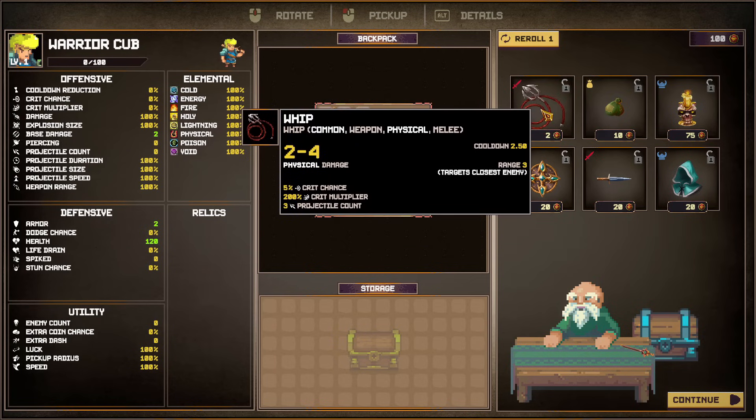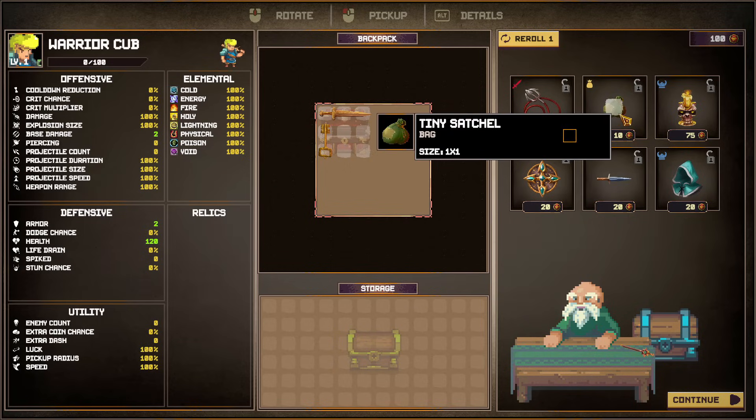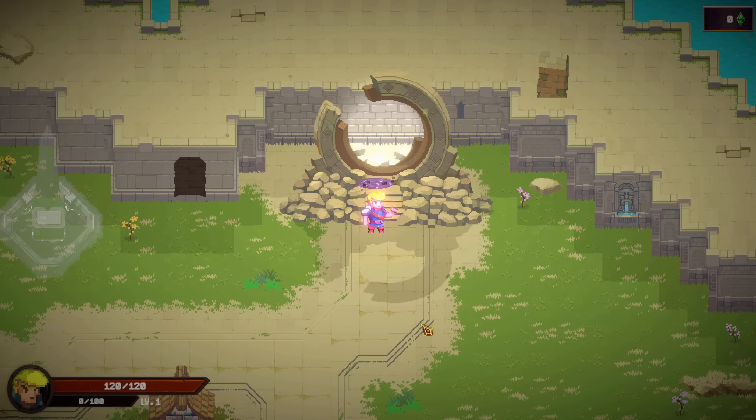In the shop we can buy more stuff. There's a whip — it's very cheap but quite big. Or we could go for a dagger. I want another weapon for now; I think weapons are probably the most important thing just to get some damage and start killing stuff. We could reroll, but let's just get started with the run.